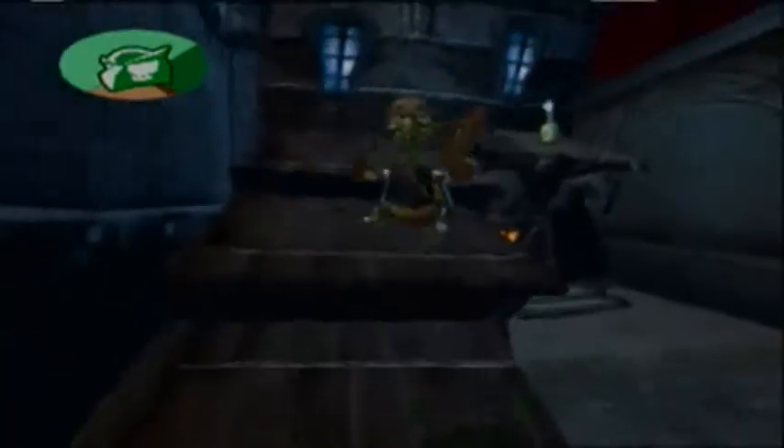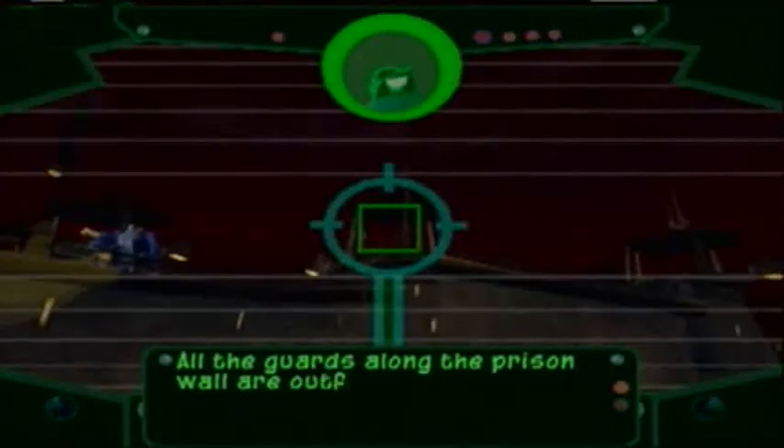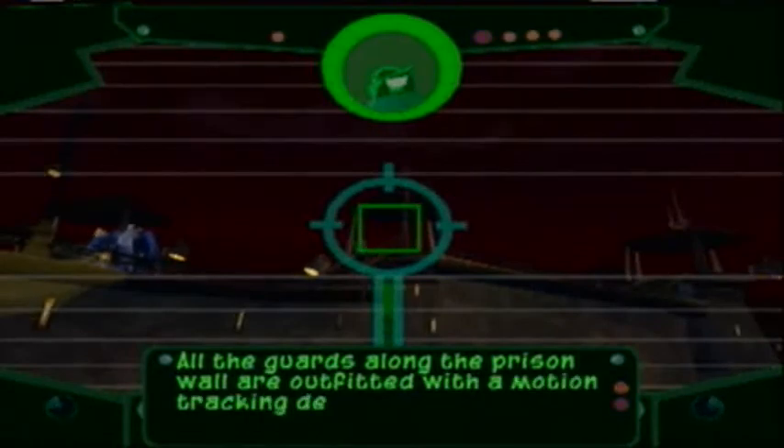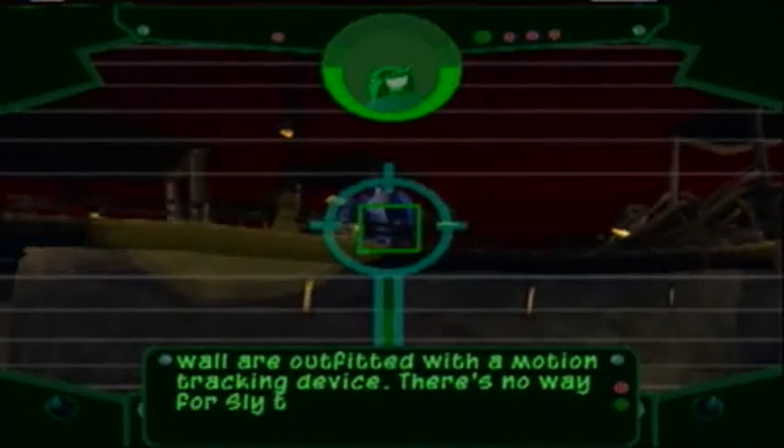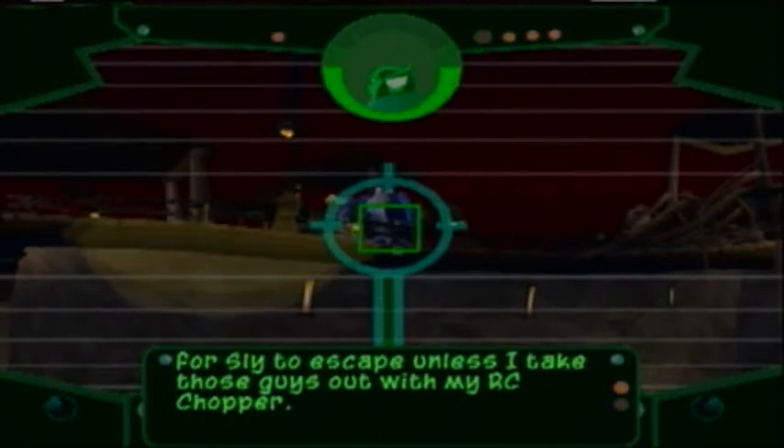Hello, welcome back to Sly 2 Banditsies. Today we're going to attempt to break Sly out of the hole with RC bombing. The prison walls are outfitted with a motion tracking device, so there's no way for Sly to escape unless I take those guards out with my RC chopper.